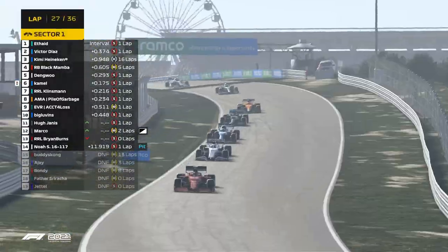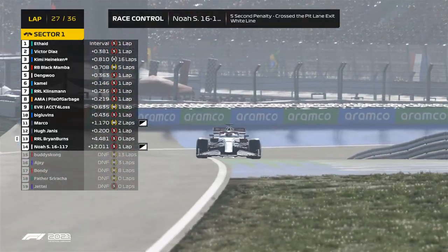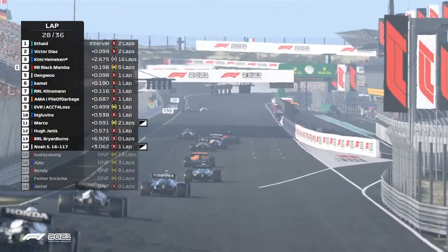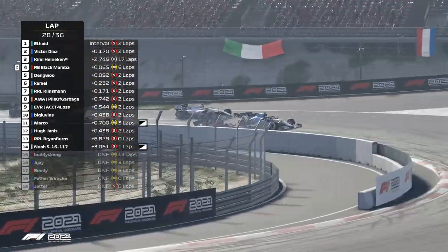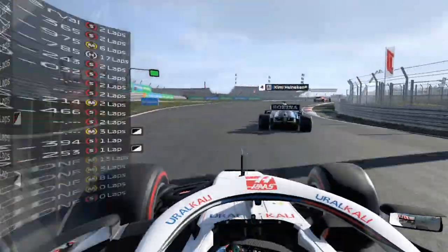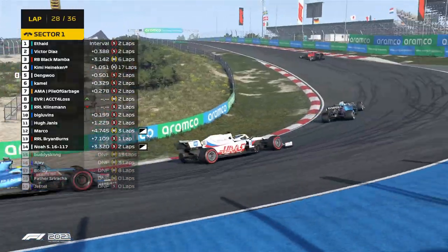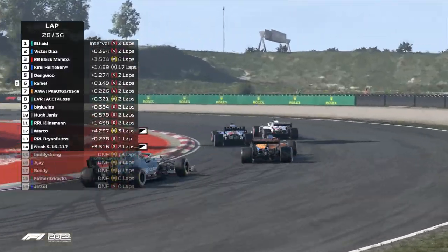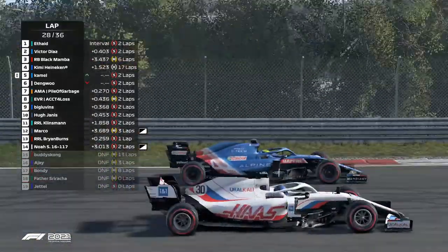Black Mamba getting a little loose on those medium compound tires. Brian Burns drops all the way down to P13. Coming out of turn 14 as Black Mamba goes down to the inside into turn one — he's not going to be able to get close enough — oh actually he does with a phenomenal move! Black Mamba up into P3 now, Kimi in P4. There was a wing flying — it might have been Klinsman all the way down to P10. Dang Wu next lap — and look at that, Black Mamba's already got a 1.5 second gap.